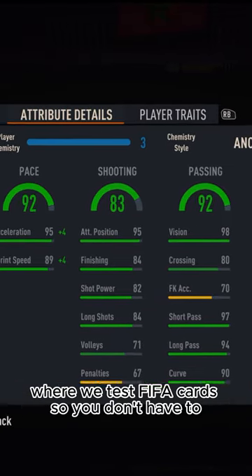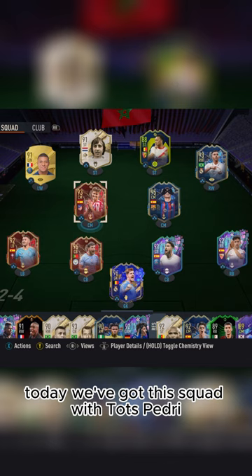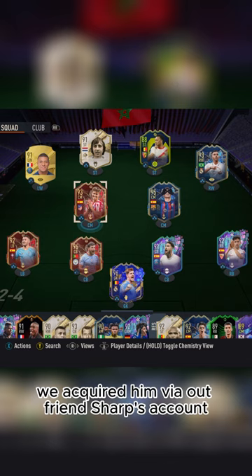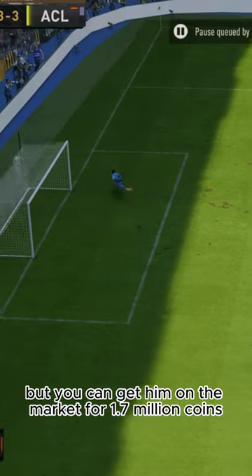Welcome to Baller or Bust, where we test FIFA cards so you don't have to. Today we've got this squad with TOTS Pedri. We acquired him via our friend Sharp's account, but you can get him on the market for 1.7 million coins.